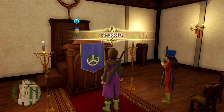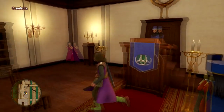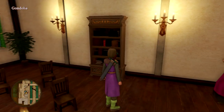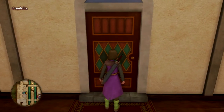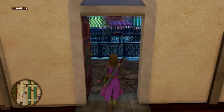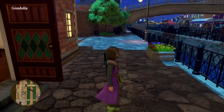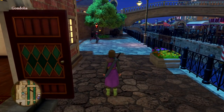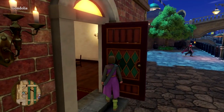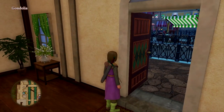Welcome back everyone to another episode of Let's Play Dragon Quest 11S Definitive Edition on the Switch. Last episode we came back to Gondolia and it turns out Jasper was here with all his forces from Heliodor lined up ready for me. They've taken over the entire city, they're looking for me, and they've got Eric hostage trying to draw us out.